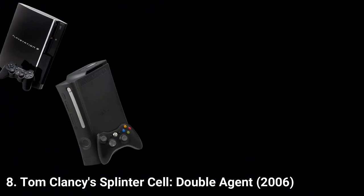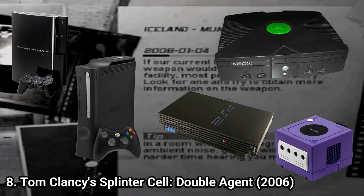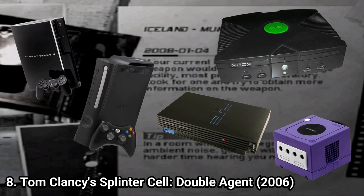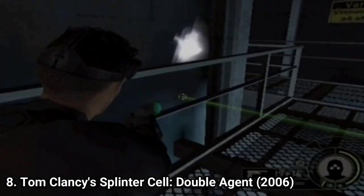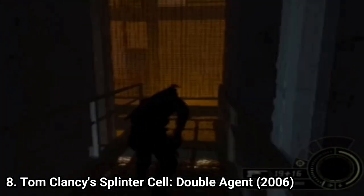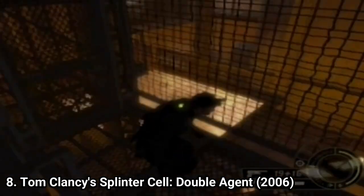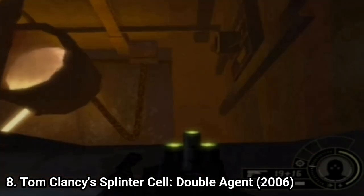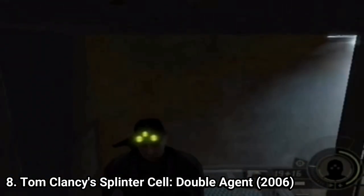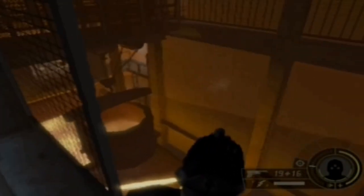Double Agent on PS3 and 360 has a different plot than the Xbox, GameCube, and PS2 versions. It tells the same story but it's told in a different fashion, and it manages to clear out some of the plot holes left in the PS3/360 versions. So if you're a big fan of Splinter Cell, I recommend you play this version too — the gameplay is as solid as the rest and you even get some plot holes fixed.